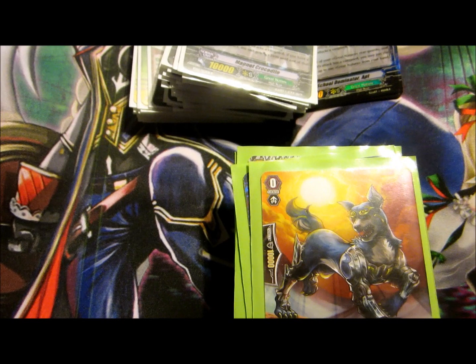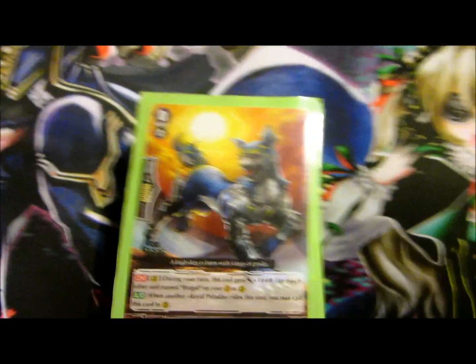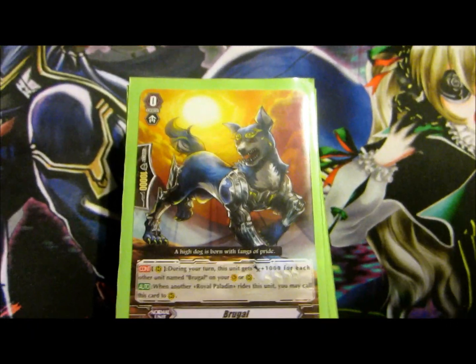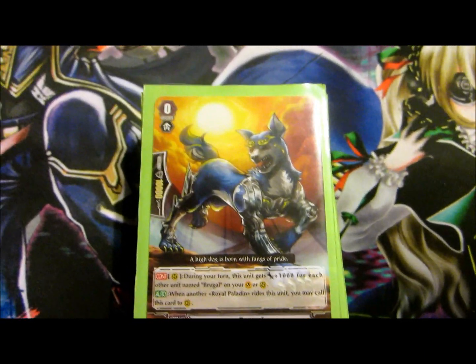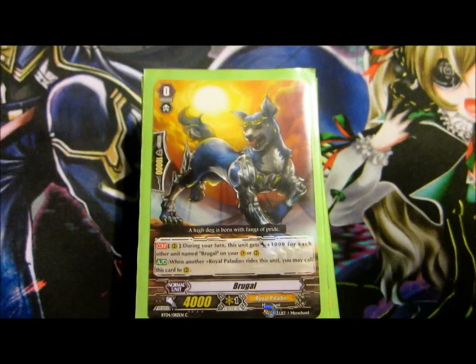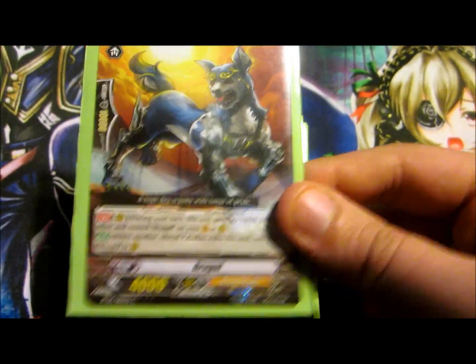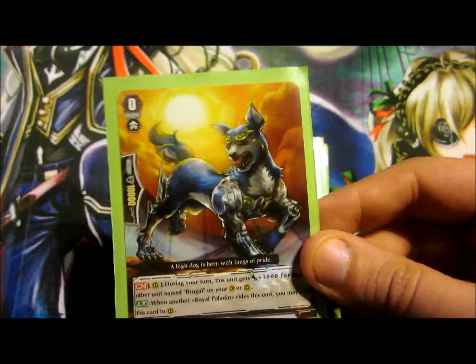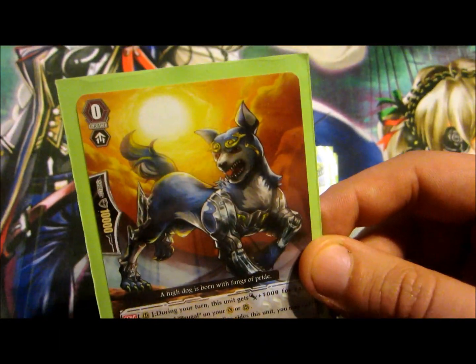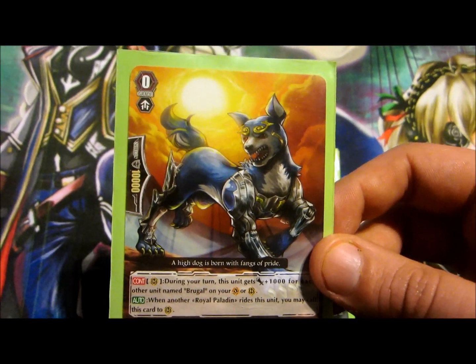Alright guys, we're back. Remember this is the Budget Puppy Paladin build. Quick note: this video will probably be up Sunday because most of the time Saturday I spend with my fiancée, but it still counts as Stand-Up Saturdays. We have Bruegel — I know a lot of people are using the ride chain for Galahad, and that's perfectly fine. I'd probably suggest that build, but I don't have all the pieces to build it accordingly.